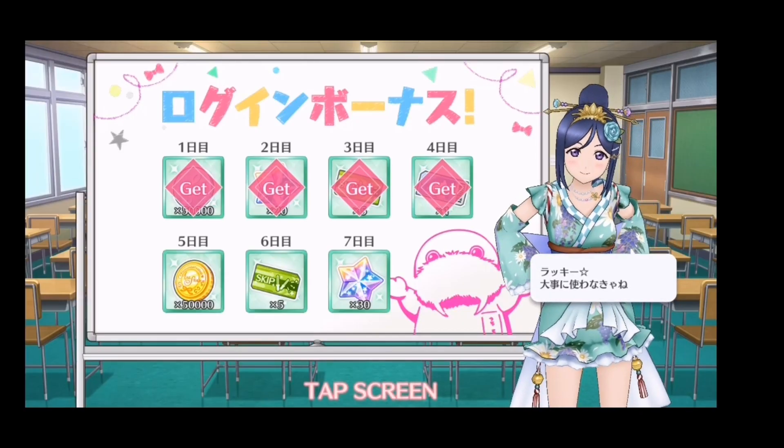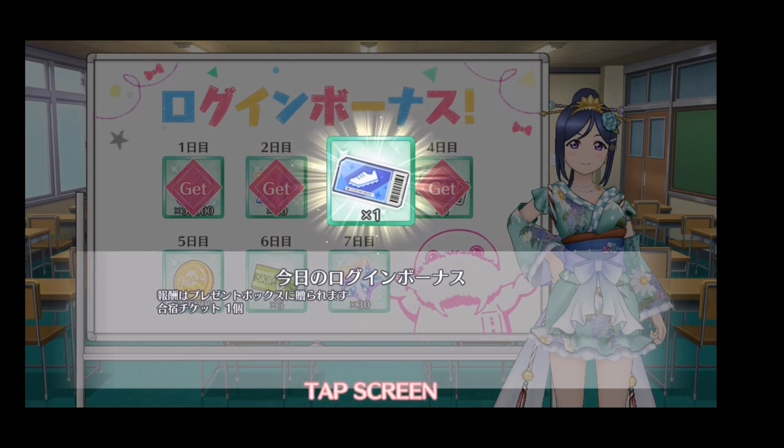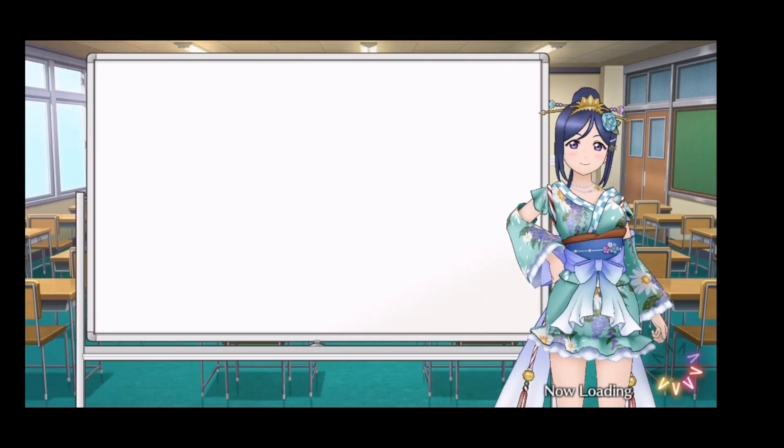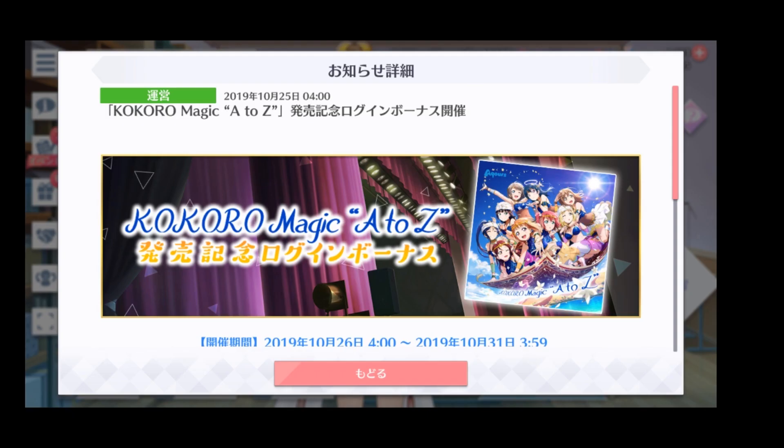The simplest way to get love card stars is to log into the game. Like every gacha game, this game also has login bonuses. Just from logging in, you will get 50 love card stars every week, which means you get to scout a single member every week. Sometimes special campaigns may happen with additional login bonuses, so be sure to check in every day so that you won't miss out.